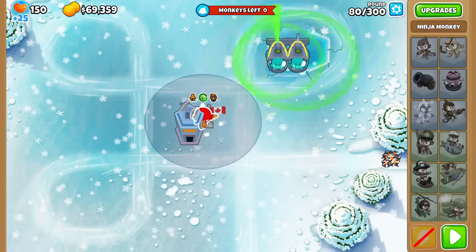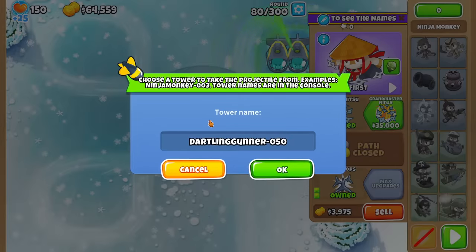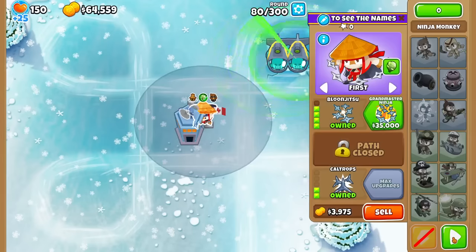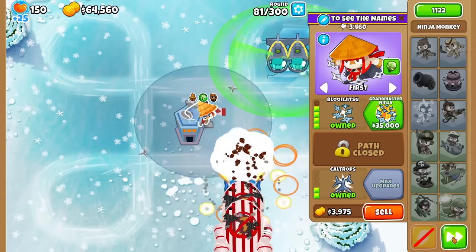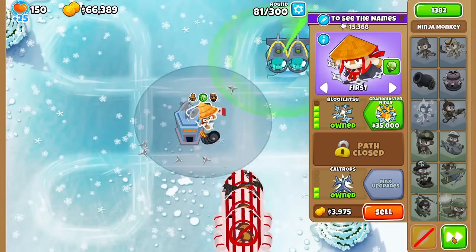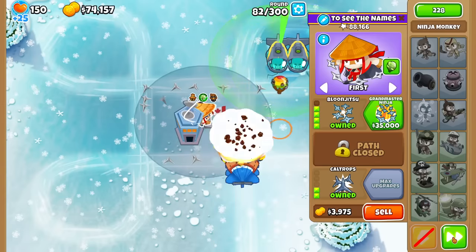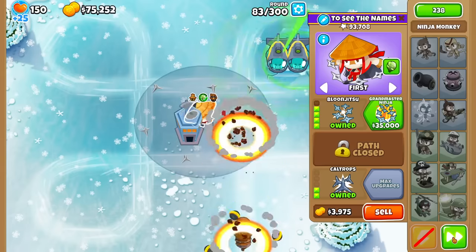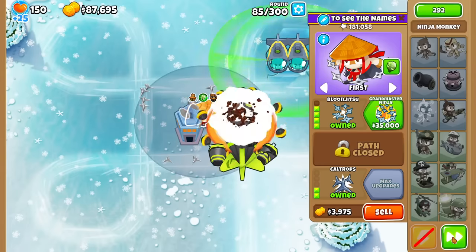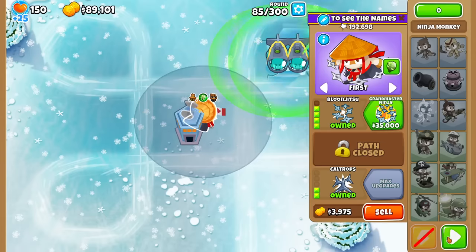I think next up I want to try a Jitsu Ninja. I don't think I tried this last time, but how about we do a Recursive Bomb Shooter — a 2-0-4. I'm going to be shooting five Recursive Shots at once with it being faster speed than a normal bomb, so I feel like damage should be pretty good. Maybe a little bit too good — perhaps I should have saved this for the 90s or 100s to 110s. Remember that the Recursive Clusters don't have extra mob damage, so DDTs still take a while to pop even though you're shooting a lot of projectiles out.